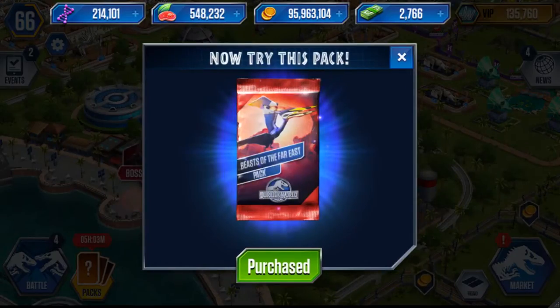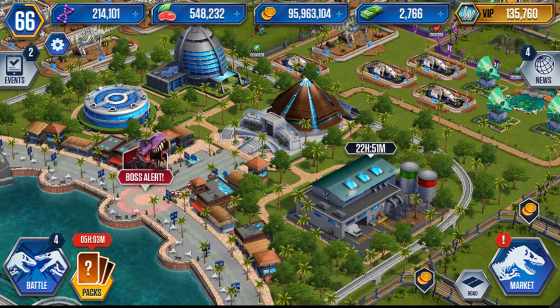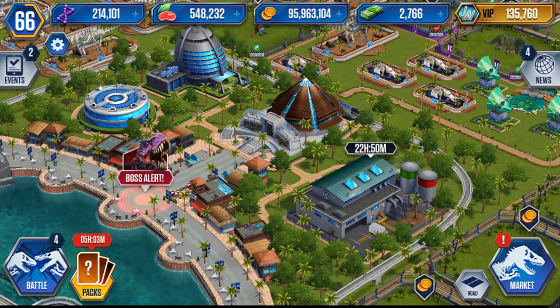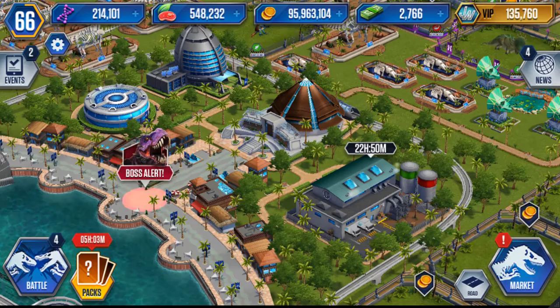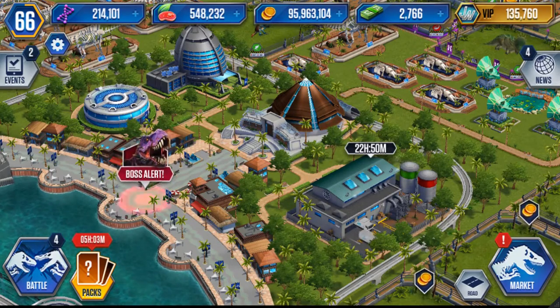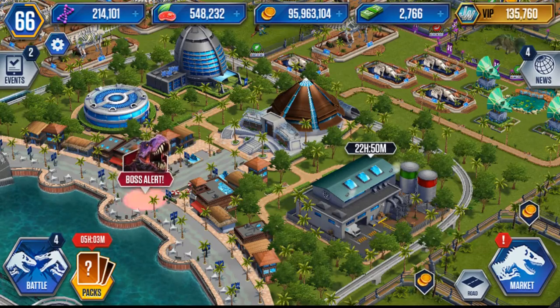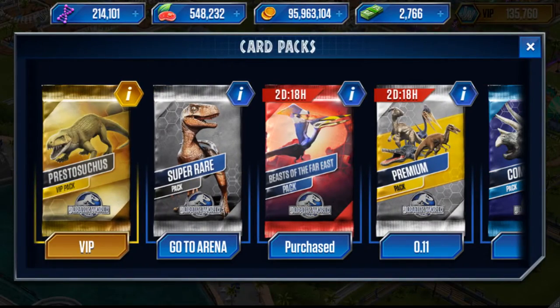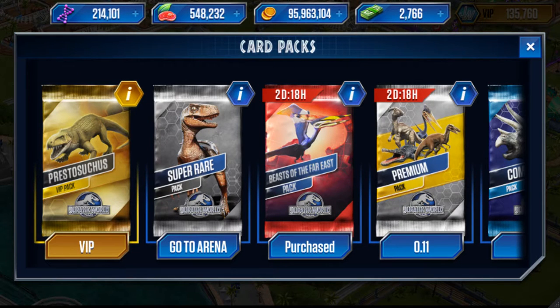Overall, 10 Beasts of the Far East packs at £3.95 each comes to around £39.50 — about 40 quid. Bear in mind that could be your pocket money or money you work hard for thinking you'd treat yourself. For 40 pounds you get five commons and five rares — it's pretty much a joke, and you know people wonder why people hack the game.